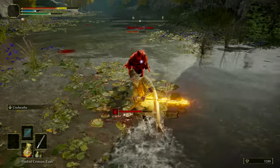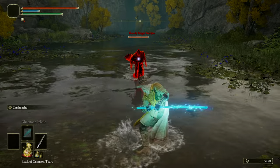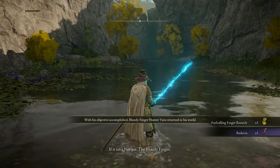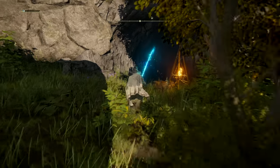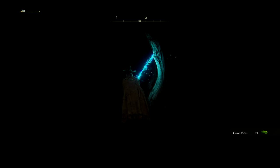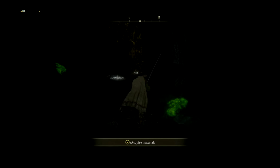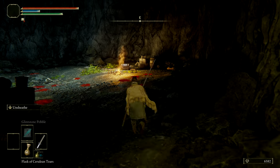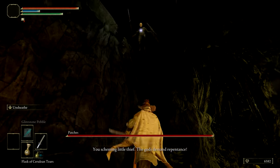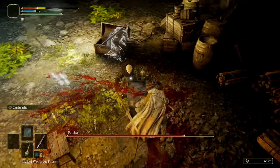When you get to Murkwater Cove for the first time, you'll be invaded by Bloody Finger Nerijus halfway through, and an NPC will summon in to defend you. Kill Bloody Finger Nerijus, then head into the cave, grab the Lost Grace, and keep to the right wall until you find a passage with a golden fog door. Patches will challenge you to a boss fight but will cower away after about half his health is stripped. If you rest at a Lost Grace and come back, he will have set up shop.